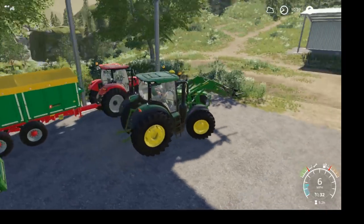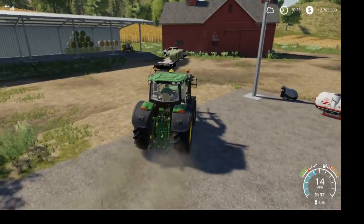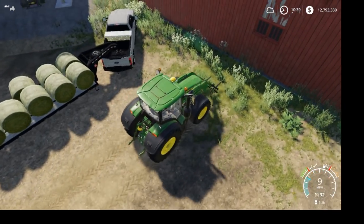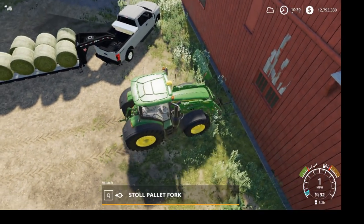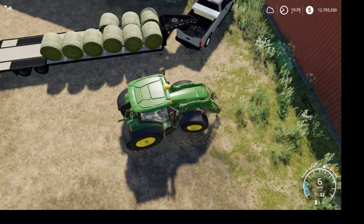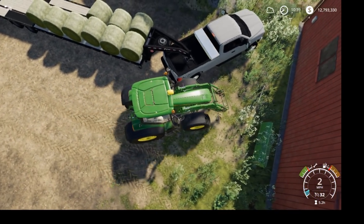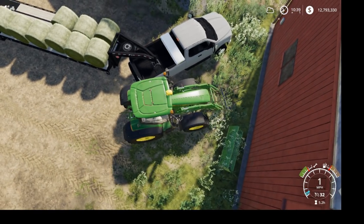We're gonna grab the 6230R and throw the bale spikes on it, put two bales up high, then use this thing for a bit. Then we'll end up getting the harvest equipment out, pick a little bit of oats, and near the end of the video we'll go get some cows — or horses.